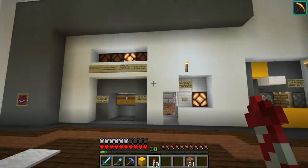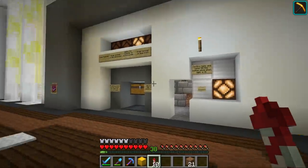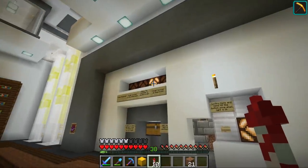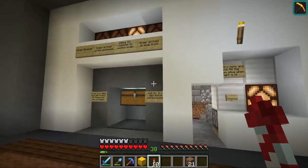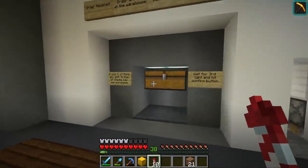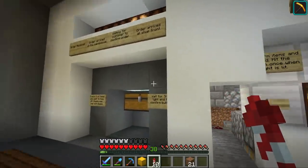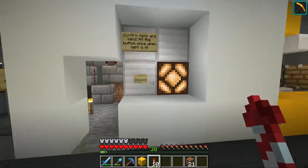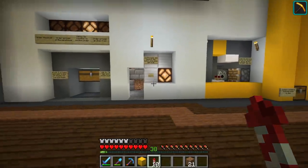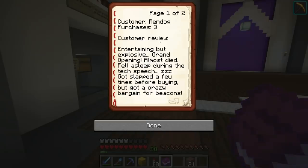A lot of people were saying we shouldn't have to press the order button as a customer, but we want to allow multiple orders — if you pick five different items there's no way to know when the customer is ready unless we have a button. It's a customer-in-control situation, which I think is actually a good way to do it. Wait — why is there a book here? 'Customer Review'!